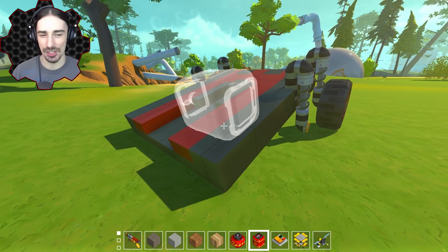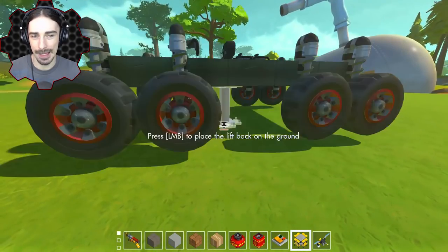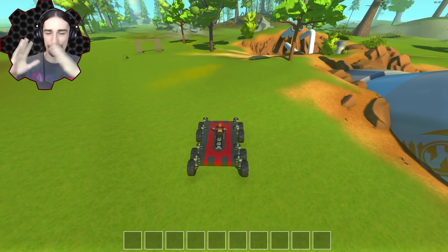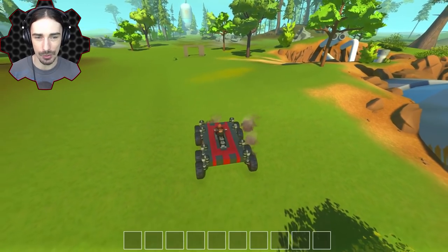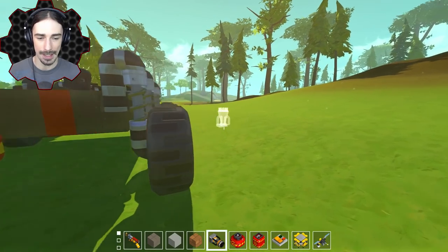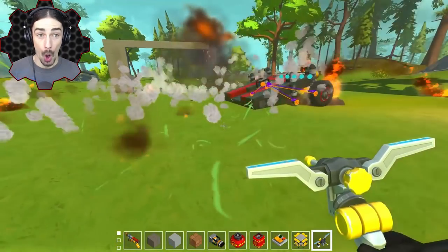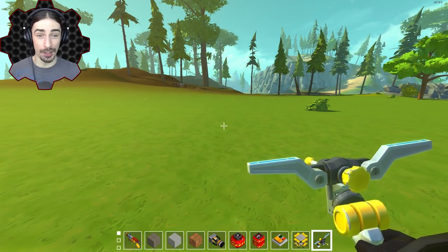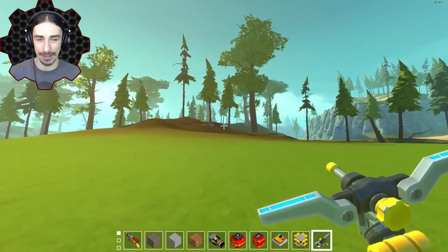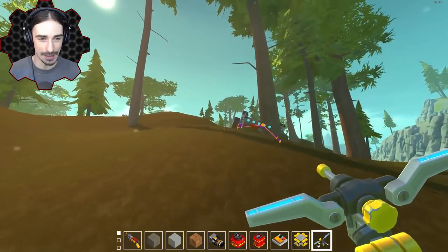There goes the front of the vehicle — I forgot the vehicle itself is also going to explode. It fizzled before exploding, so impact alone isn't as reliable as I hoped. Let me strap some thrusters on and go faster to see if higher speed makes it explode faster. It actually worked! So the force of impact does make a difference in how quickly it explodes.